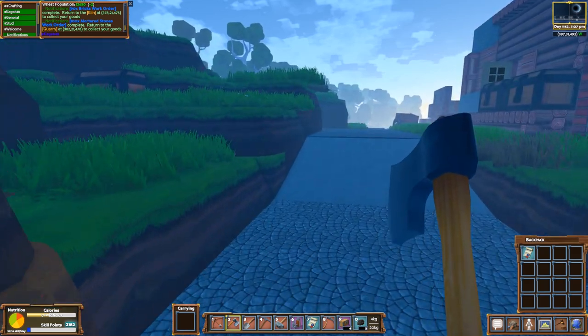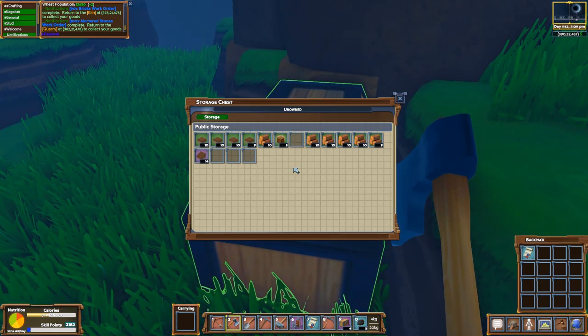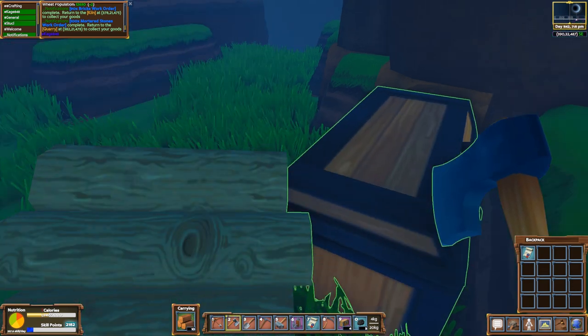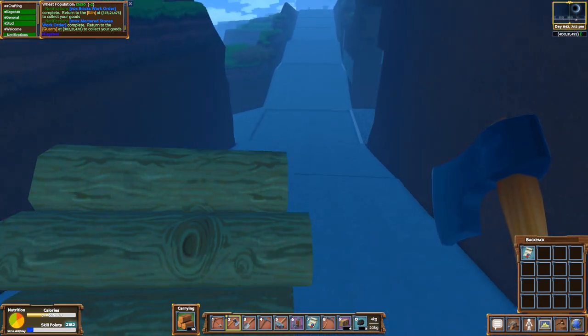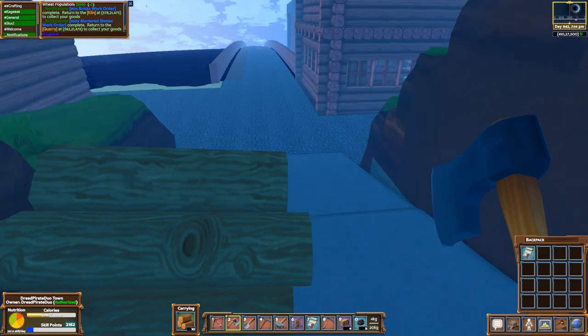What's up, my environmental friends, this is KJ48 and welcome back to my eco let's play. Last video we cooked and mined a bunch of iron and made ourselves a blast furnace. This video we are going to make a room for our blast furnace and place that bad boy down.